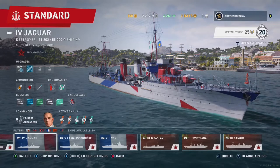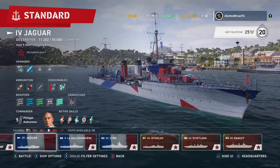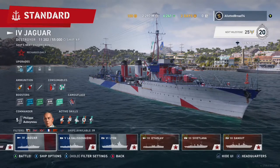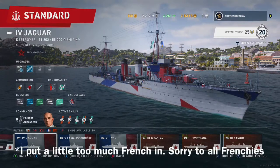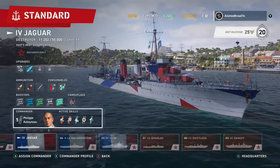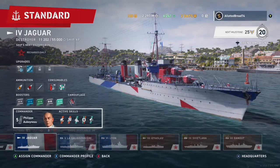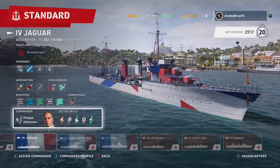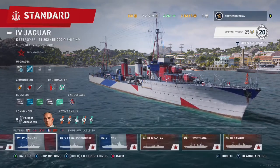Hey guys, welcome to Goose Gaming. Today we are doing a how-to on how to play the Jaguar, the tier 4 French destroyer. We have Philippe Abinot as our commander here — he adds some extra torpedo range and gives us the standard fall perk.